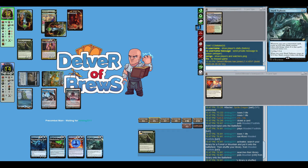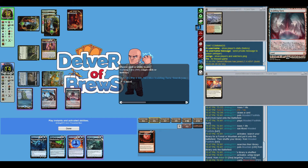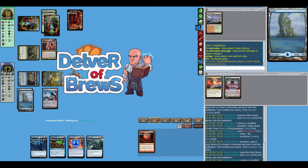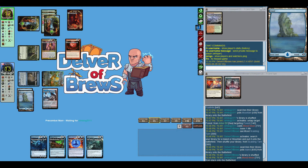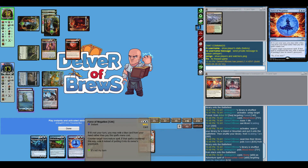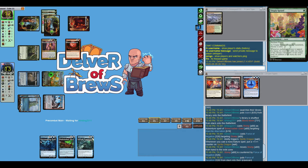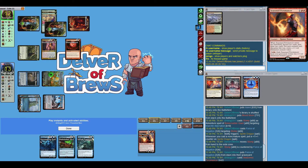Our opponent's going to get six mana — kind of scary — and here comes Blood Moon. We're going to respond with a fetch first, and then I decide to let it resolve. Our opponent is probably feeling some dread because I'm clearly not caring — I have permission up. This is why I let Blood Moon resolve: I want to protect against actual removal.